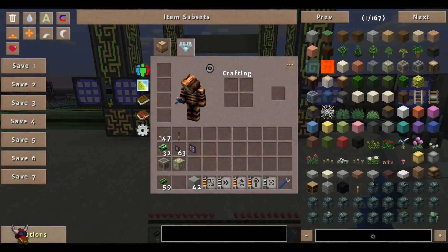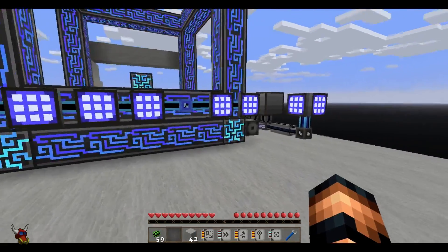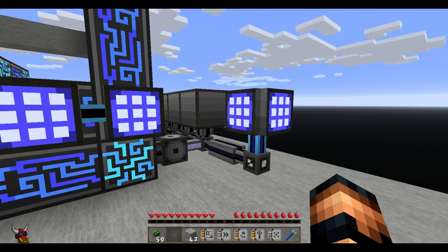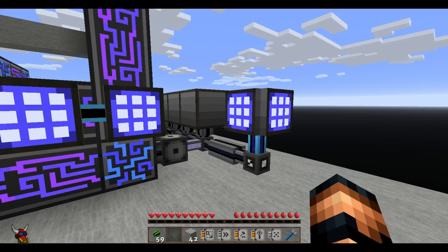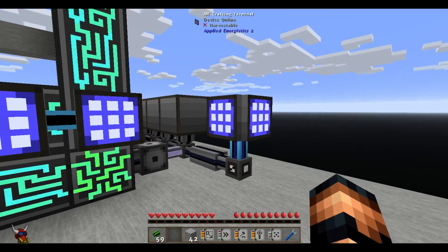Hey YouTube, Meat Magnet here. Today we are looking at Guide 8 and import buses. We'll get you all set up, check out the upgrade cards, and show you how to speed up your import processes. This is super handy for all of your ore processing if you've got mob spawners. This little device will actually start dumping all of that material into your ME network for nice compact storage.